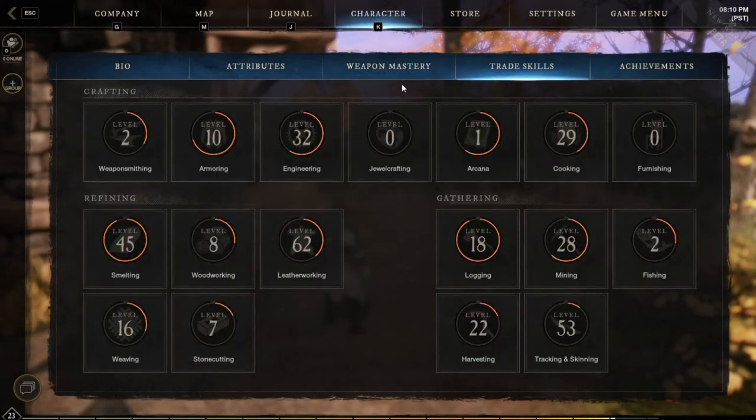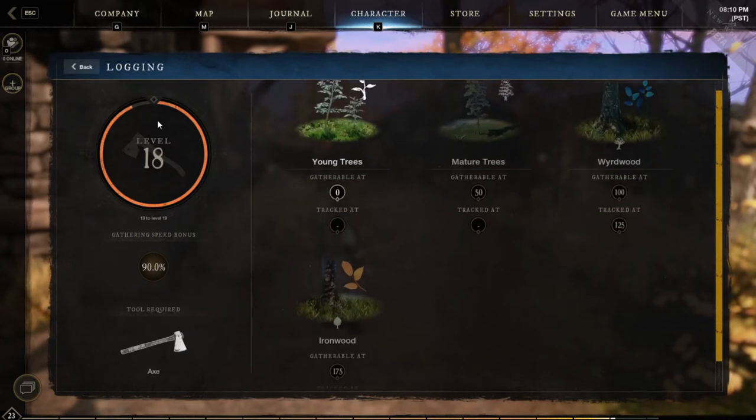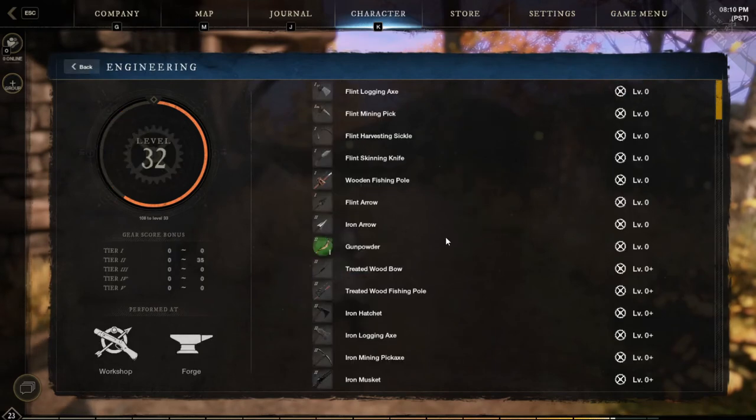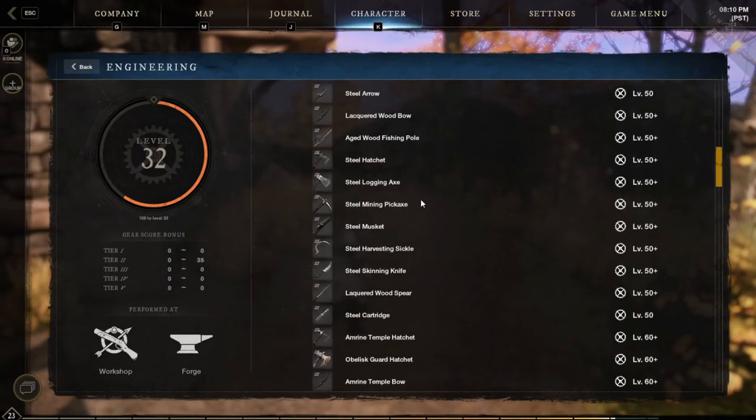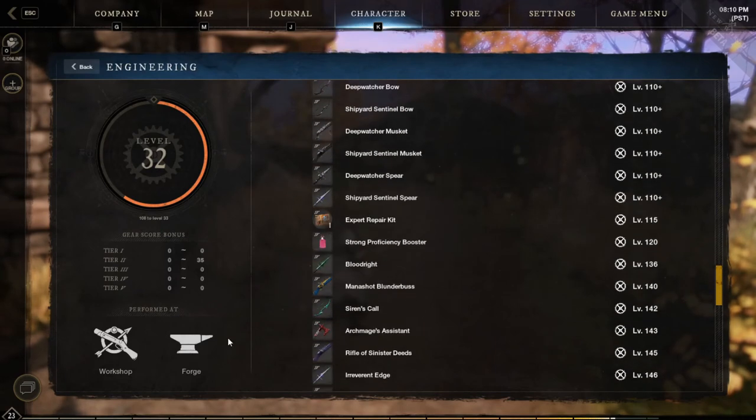The tab after weapon mastery is trade skills. This just displays the levels of each of your gathering, refining, and crafting trees, but if you click them, it will display when you can gather certain items and when you can track those items. If you select the crafting ones, it will also show you the entire recipe tree, telling you when you can unlock certain recipes and what those recipes are, and at the bottom left, it will tell you what type of crafting stations this style needs.